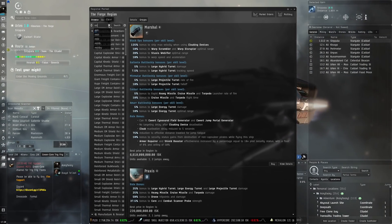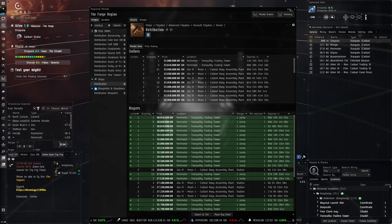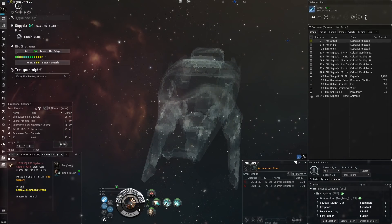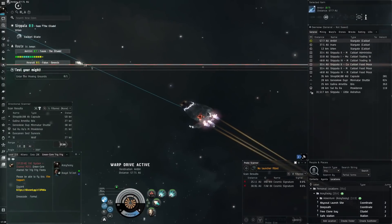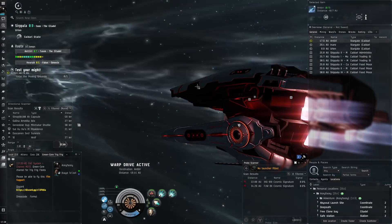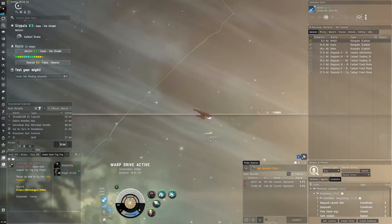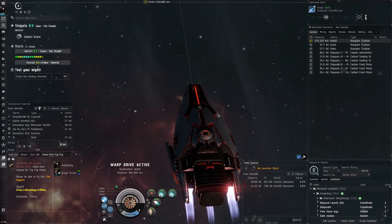A Retribution hull costs like 30 million, maybe 40 million. Let's see — Retribution, there it is: 30 mil. So you see that? Ten Retributions or one Nergal — which one would you rather have? It's quite expensive. Triglavians take big pride in their technology and they're so hard to come by. It has a lot to do with the salvage — it's so hard to come by since the invasion stopped. It was really nice when the emerging conduits existed because you could just farm those anomalies, kill the NPCs, and get all the nice salvage from them.